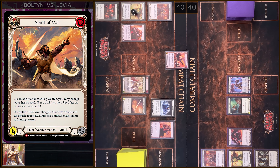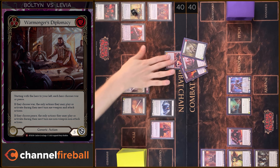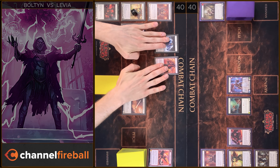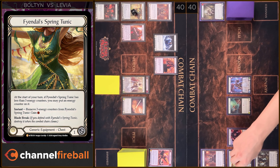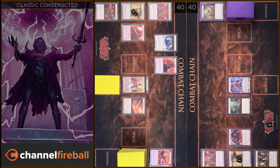Alright, I will start with Tunic. And next I will play Spirit of War. As additional cost, I'm gonna charge this card. Next, I'm gonna create a Quicken Token and a Courage Token. So we have three damage. I'm gonna block nine. I have no reactions. I'm gonna arsenal this card and pass one to you.